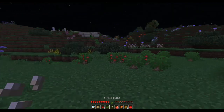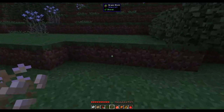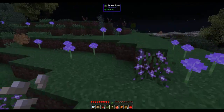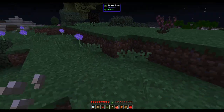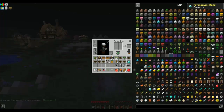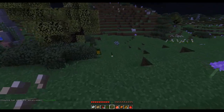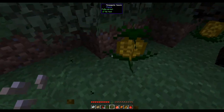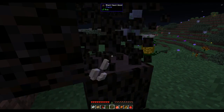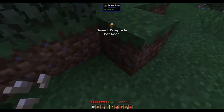Oh, tumbleweeds! Can I catch one? Do you just stand in the way and let it roll over you? Let's punch it - we got a diamond from a tumbleweed! That is awesome. I wish tumbleweeds were like that in real life. Right, let's mine some wood as well.